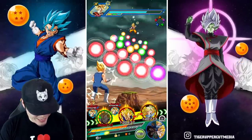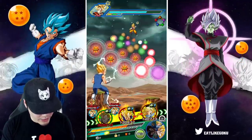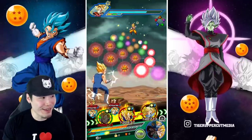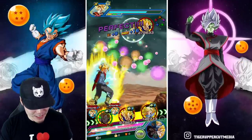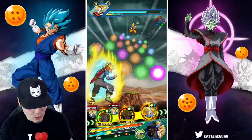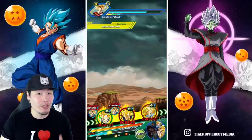13 orbs for the STR Majin Vegeta. We're looking at 207,000 defense — very, very respectable. He's going to be able to tank most events with the exception of like the MUI at the end here. He's still going to get hit pretty hard with 200,000 defense, but we're definitely not going to get killed by a super.